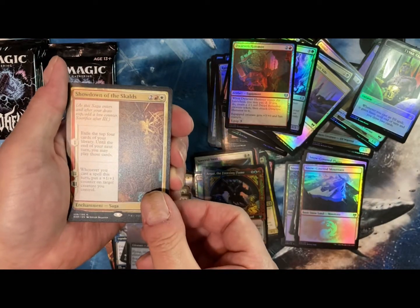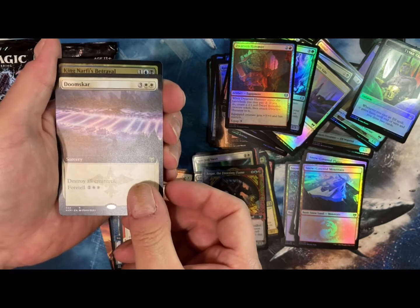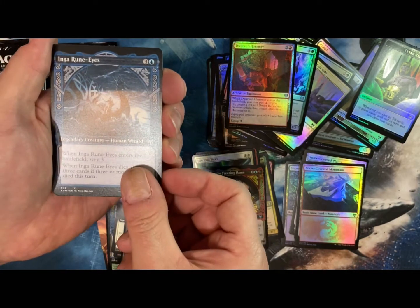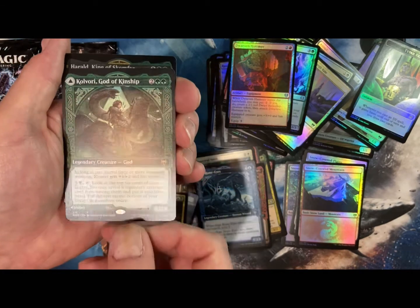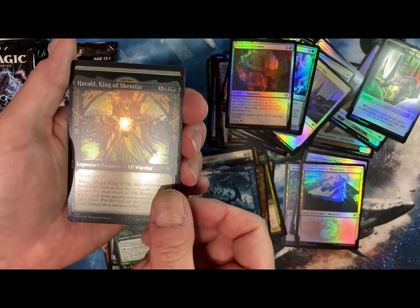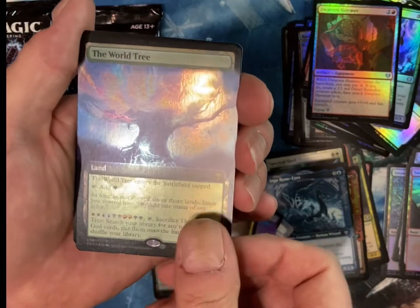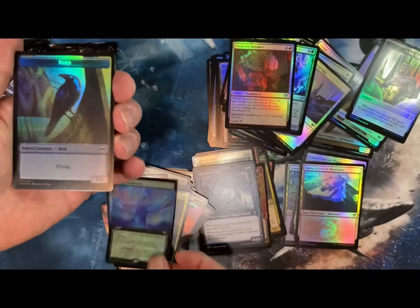Snow-covered land. Showdown at Skalds. Doomscar — destroy all creatures. Oh, that's the new Wrath of God. Ingaru. Kovori, God of Kinship. Ringheart Crest. Karhald, King of Skemphar. I'm killing these names, I apologize. World Tree — full art foil. Super amazingness.